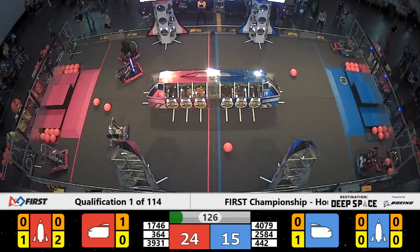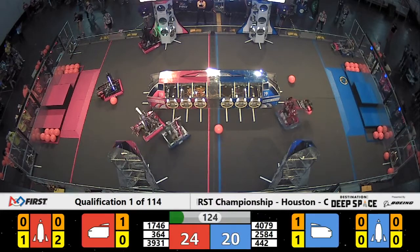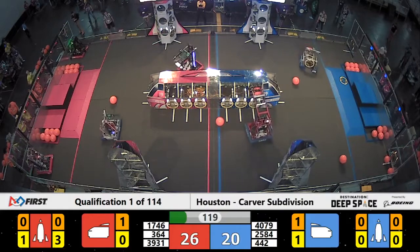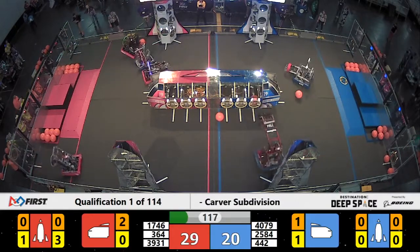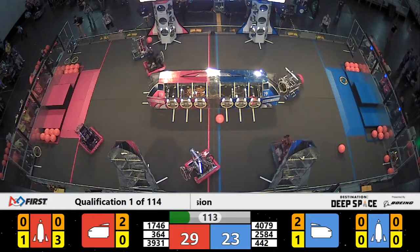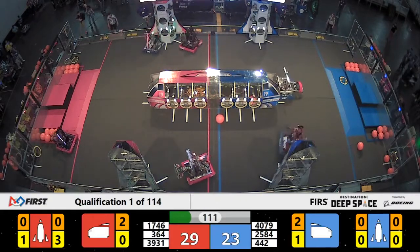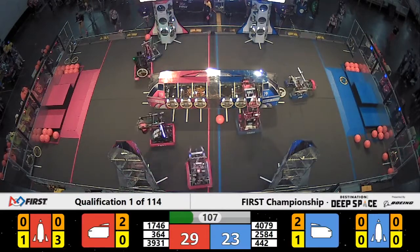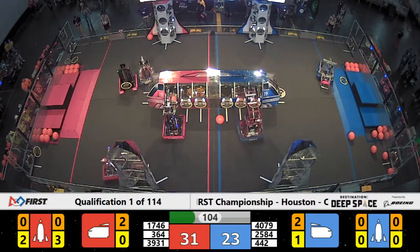Looks like we have some early defense starting here on the Blue Alliance. 4079, Quantum Leap, heading back here into the Red Territory, trying to see if they can slow down the Red Alliance. All three Red robots over here working diligently on their rockets and cargo ship. 364, Team Fusion — that's their robot Guido — placing a hatch panel there onto the rocket ship.